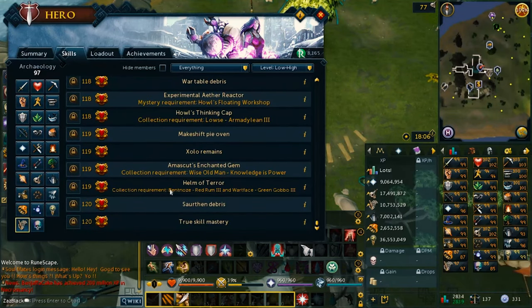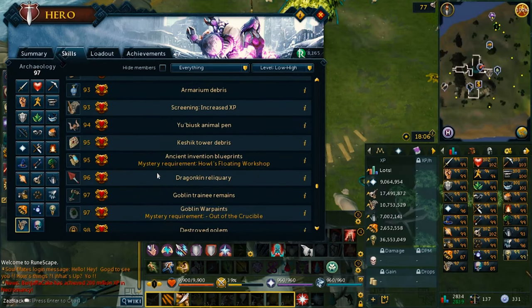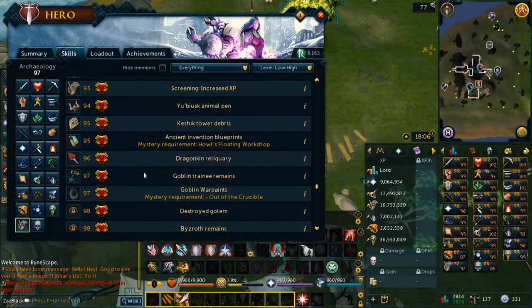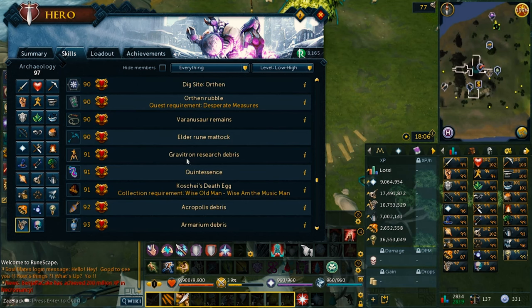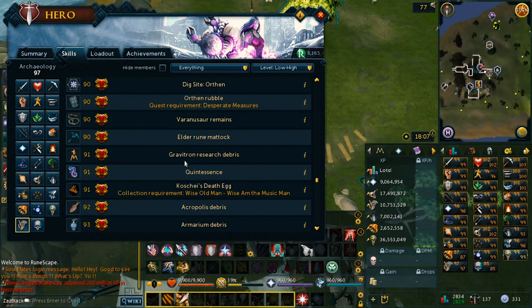So let's say you hit level 90 — you unlock the Oaken Dig Site, which is actually an Aquarium. Then at 91 you go to — I thought it was Corrend Dig Site, but it's actually Storm Guard.